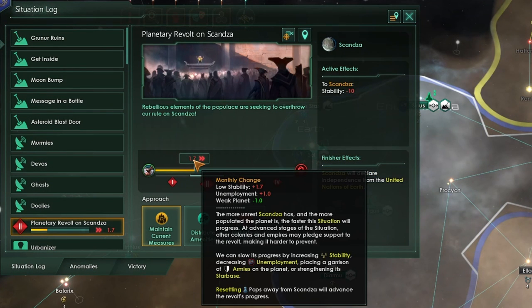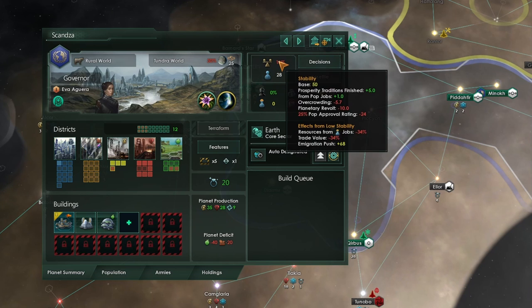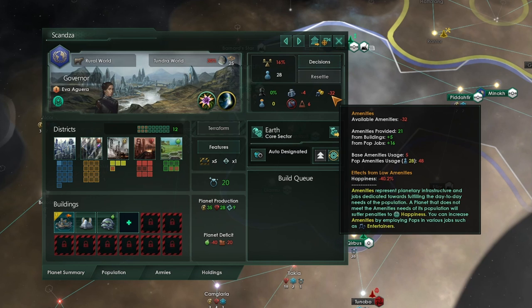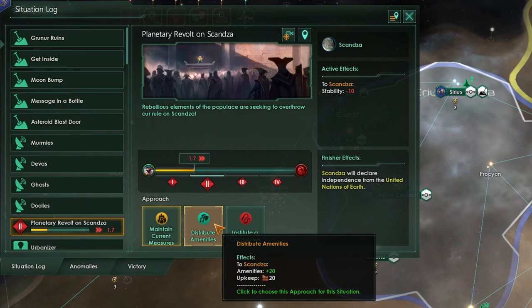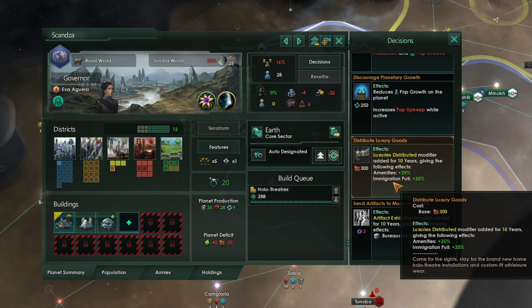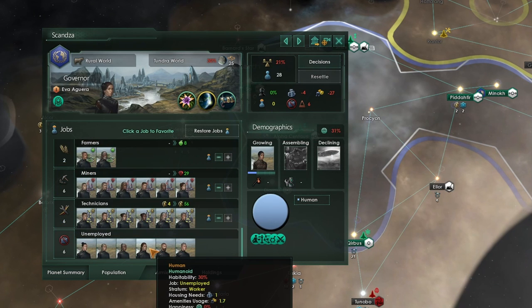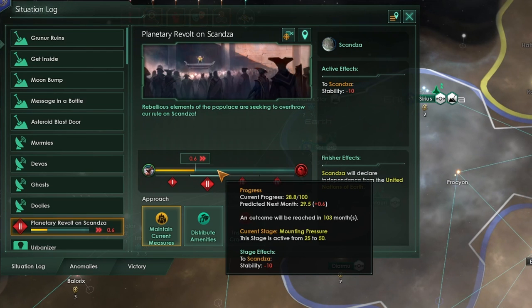So how can we actually deal with this situation and stop a revolt from happening? Basically everything you'll want to do can be done from the planetary management tab for that colony. The easiest and best way to get rid of this situation entirely is to boost the stability on the planet. If you're running negative or low amenities, improve them — you can either distribute amenities in the situation at a cost of consumer goods, or build something like a hollow theatre on the planet. Note: do not resettle pops from a planet with a revolt situation ongoing, as that actually advances the progress of the situation further.